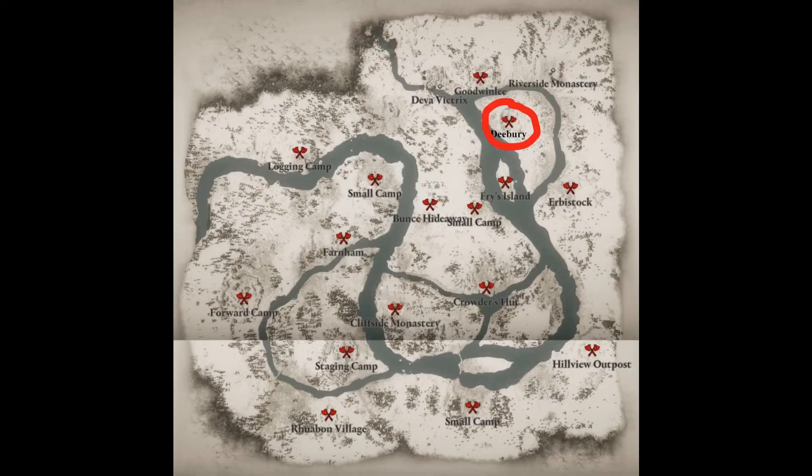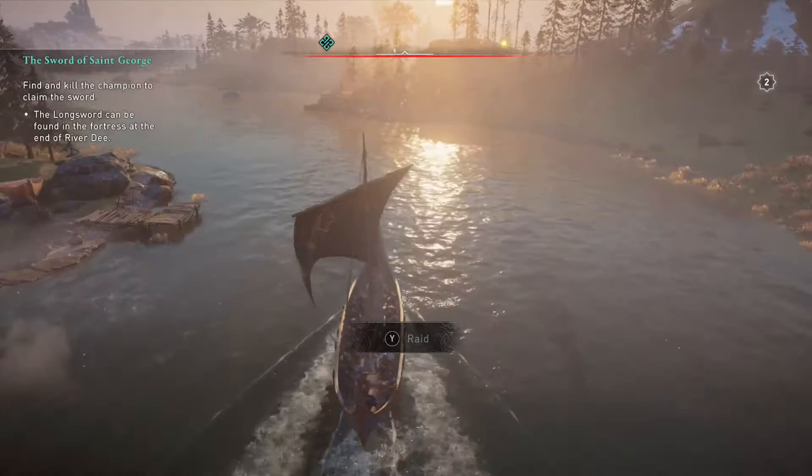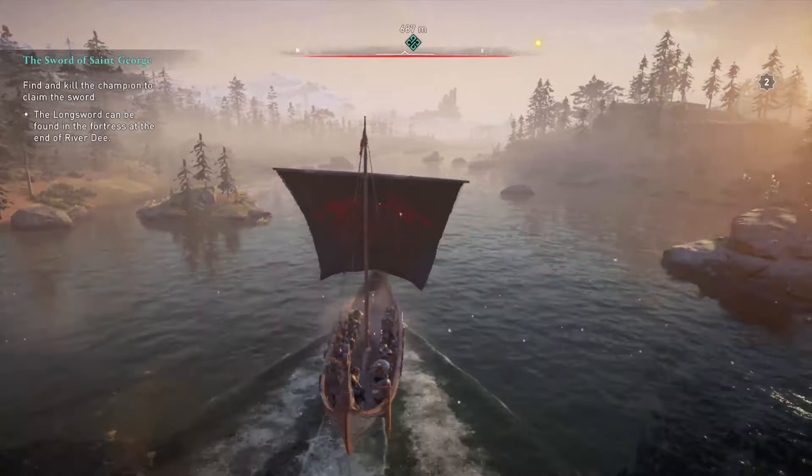Next in the River Dee is St George's Sword — the only item in these quests which is clearly marked. Of course, it's right at the end of the bloody river. This spot is called Diva Vitrix and there are quite a few guards here, and a boss who's using the sword. No problem though — I was actually disappointed that my own Jomsvikings killed him.